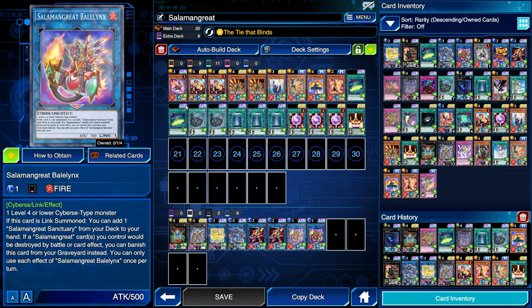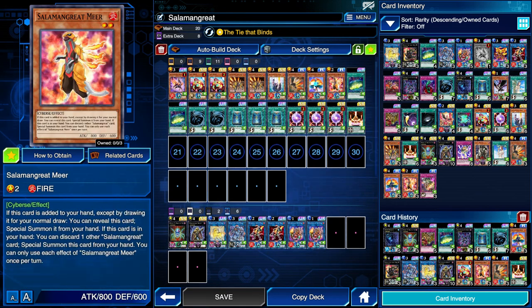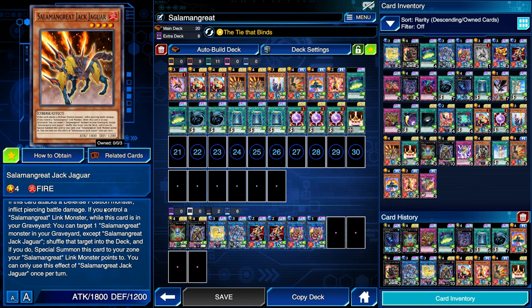The Salamangreat Archetype is a bunch of low-level Fire Cyberse monsters that generally gain benefits based on being in the graveyard. Jack Jaguar has the graveyard effect that if it's in the graveyard and you control a Salamangreat Link monster, you get to shuffle another Salamangreat from your grave into the deck to special summon itself to a zone that that Link monster points to.